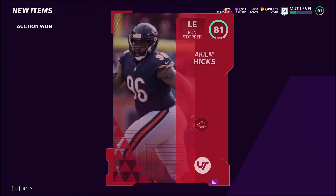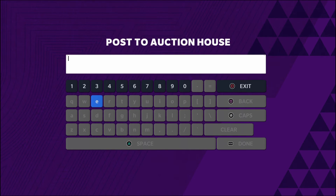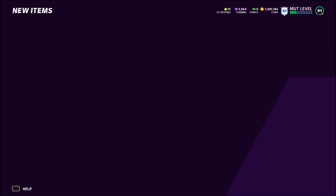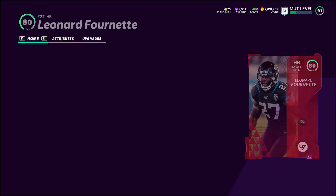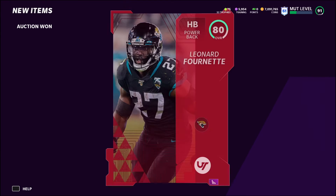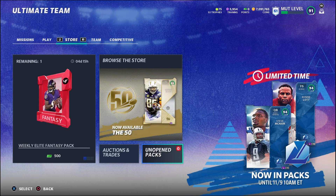Let's take a look at the auctions. We got an 81 — we'll put him right back up for 4,900, that'll go for 5,050, that's fine. Then the 80 — we'll do the exact same thing and get him back on the market. It doesn't take a lot of coins to get started. If you need coins, do the legend solos, get the power up, and sell it — that's probably your best option, like a Bo Jackson or Morten Anderson power up.